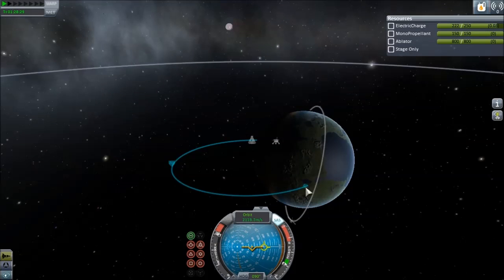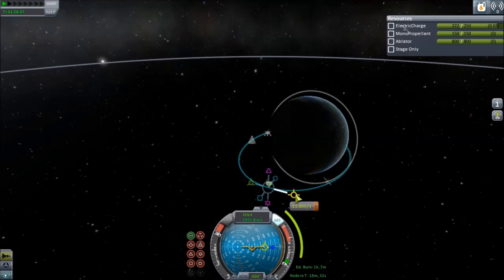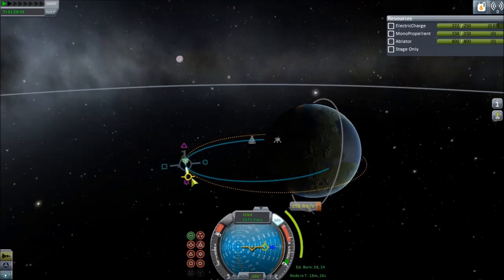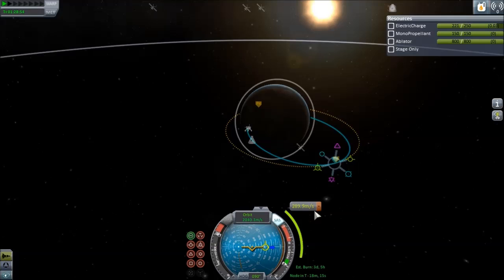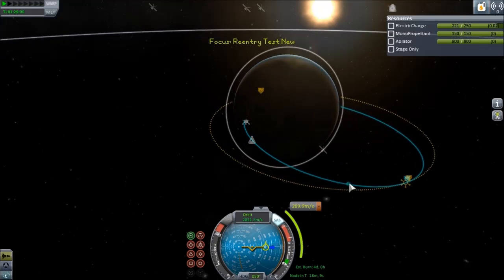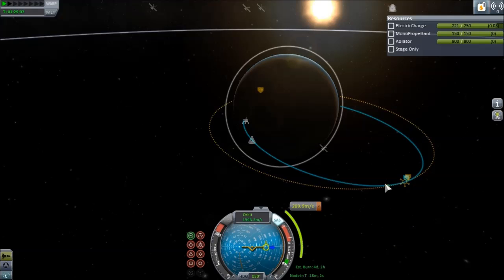So if we come in like this, we're not gonna make it - that's way too steep. So I'm gonna add a maneuver node here, and I'm gonna come in a bit steeper than normal but not too bad - put that at 25. We're gonna need a bunch of meters per second. Let's save warp to here.